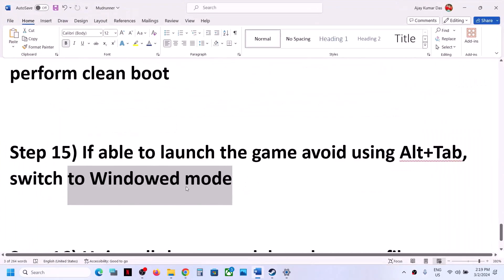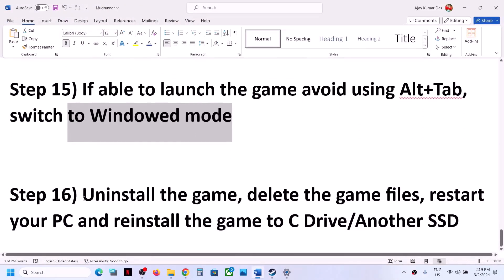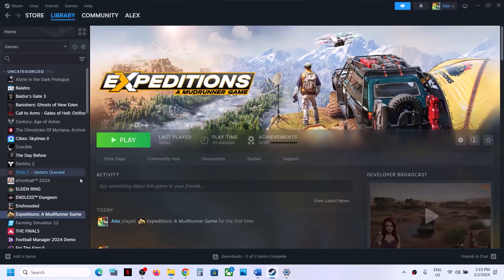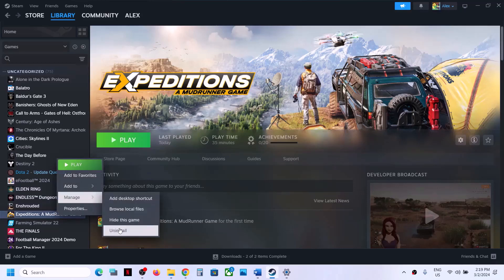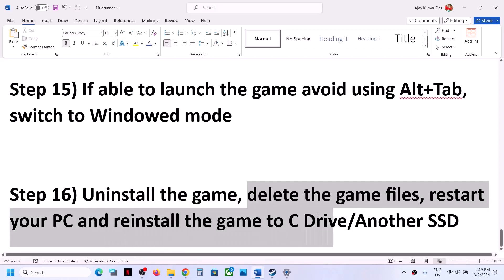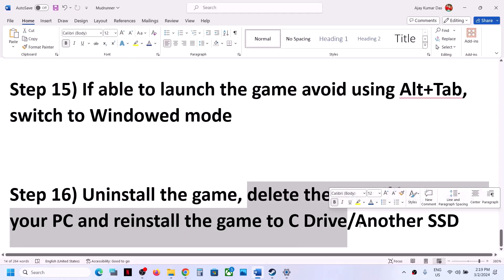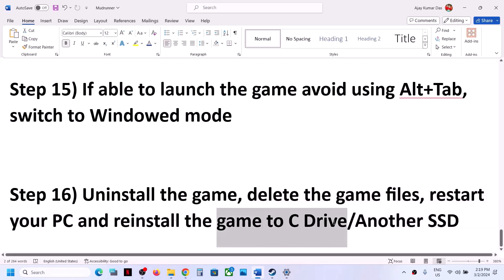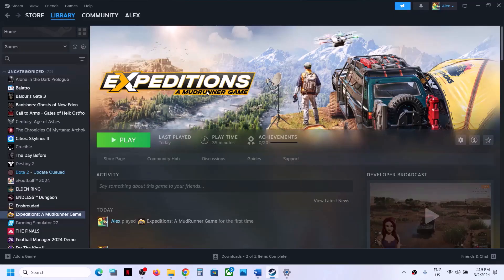The next step is to uninstall and reinstall the game. If nothing else is working, uninstall the game, go to the game installation folder and delete the game folder, then restart your computer and reinstall the game to the C drive. If it was already on C drive, try installing it to another SSD and check. One of the steps shown in this video should help you get the game running on your Windows computer.